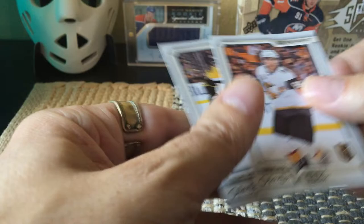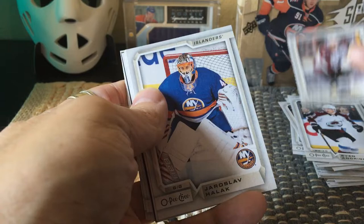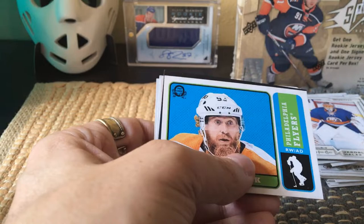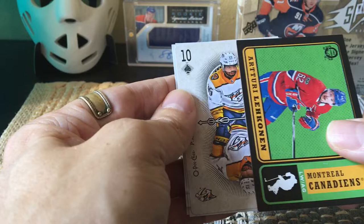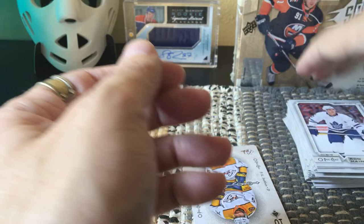I've heard about those but didn't really know what they were, and lo and behold they're numbered to 27 — interesting. You always get interesting stuff. We have another black one — oh, this looks like a playing card and another black one. What an interesting last pack. Here we have a Victor Hedman and a Jacob Markstrom — those would be retros — and then we have an Arturi Lehkonen black border retro, as well as the ten of spades. We also have a PK Subban — that's my second PK Subban playing card.